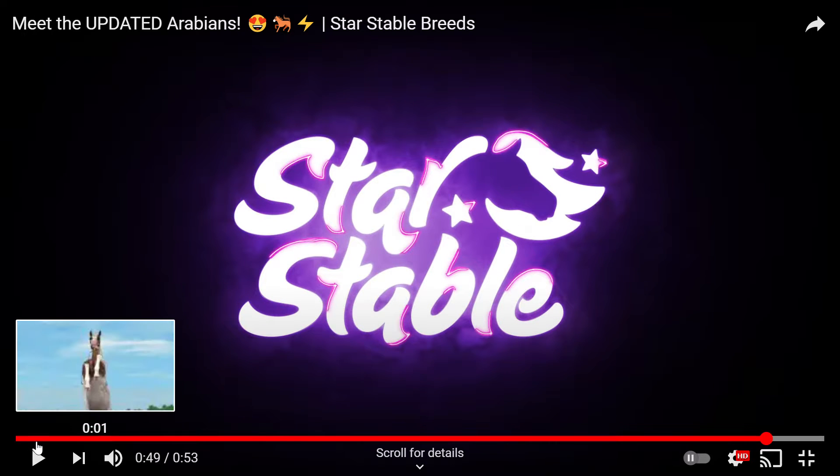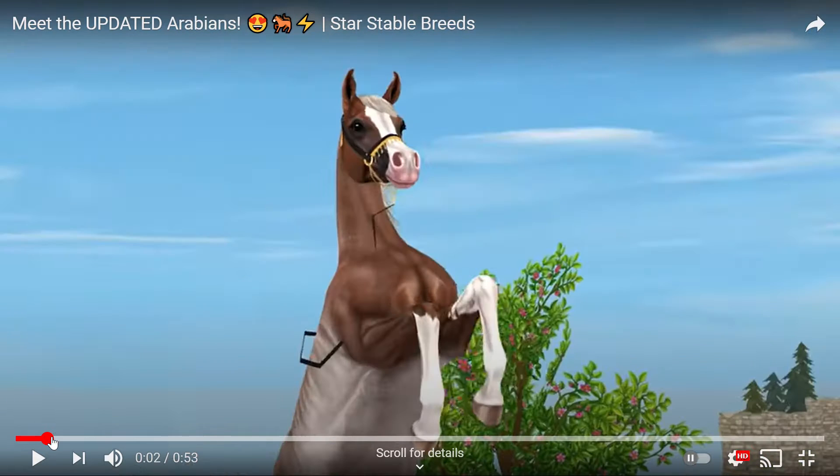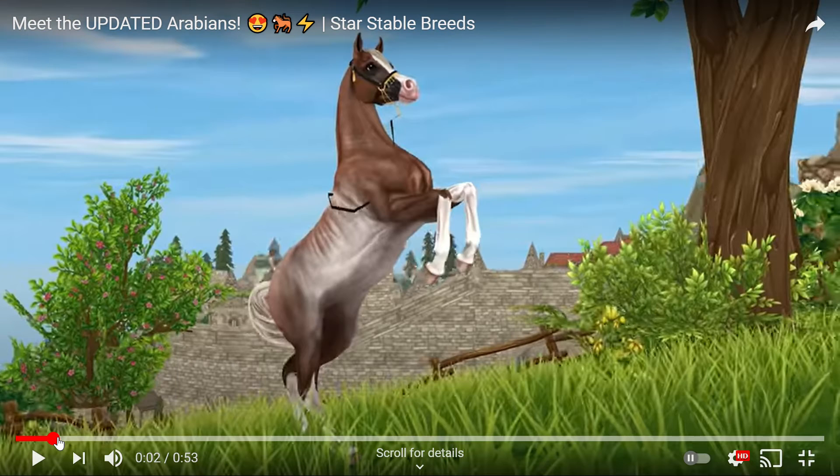So that looks pretty good. Let's just go through and pause - they open with this Roan Rabianco, I think it's called, or Flaxen Chestnut Rabianco. That shot does not look good - look at how the lead rope is going straight through the shoulder.